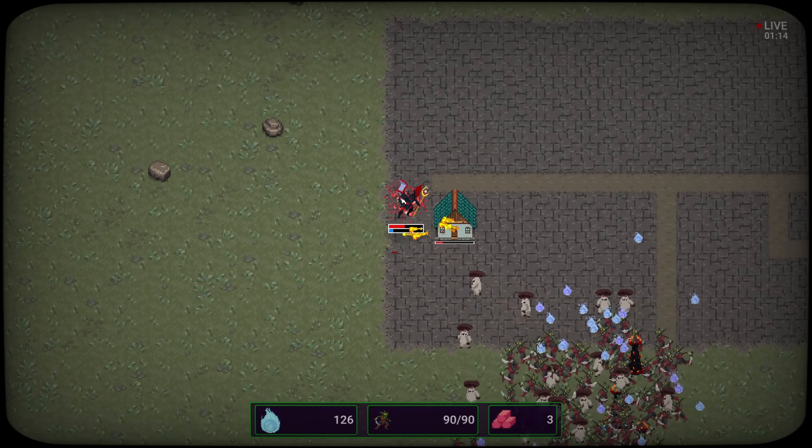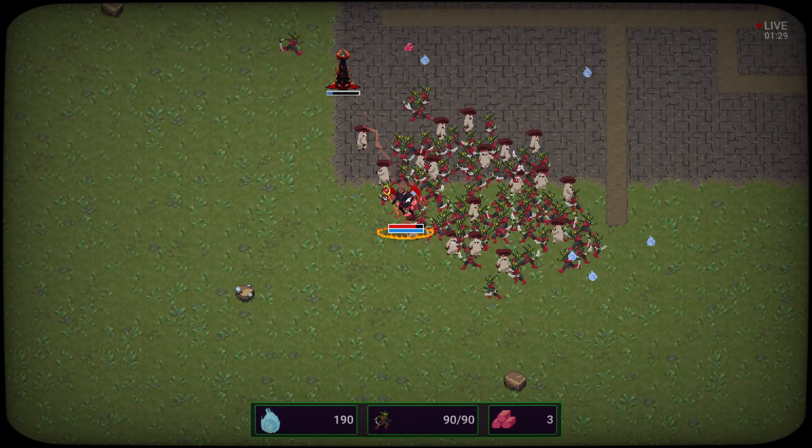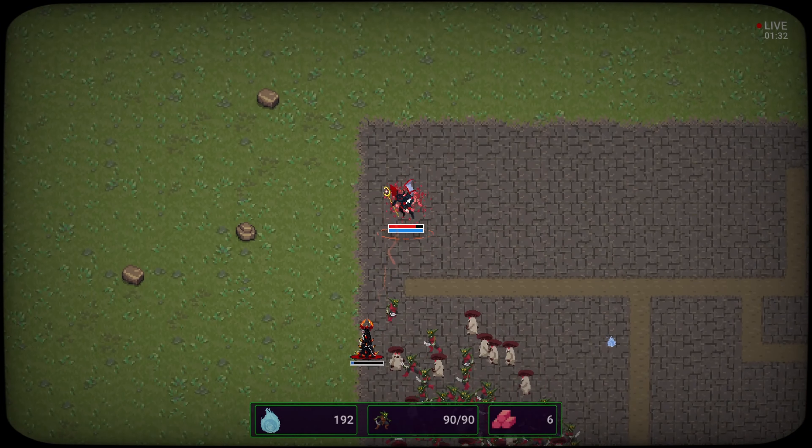Now let's head up here and try to take on this house. Gather these souls up before they disappear — I got 182 souls. Not totally sure yet what to do with those but I do appreciate it.